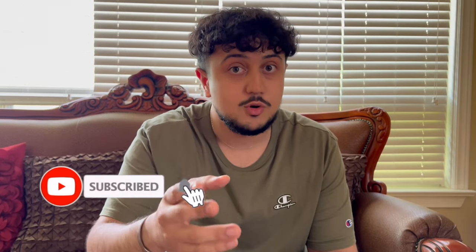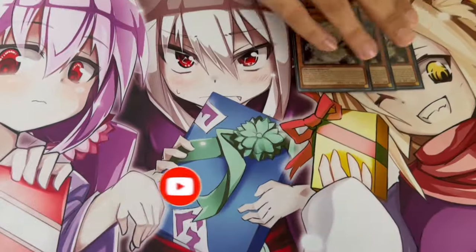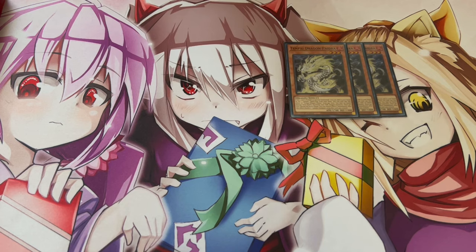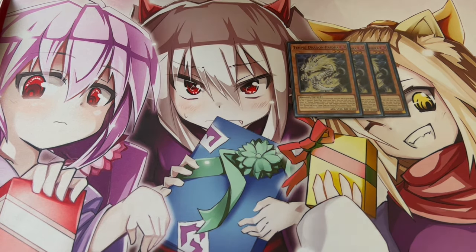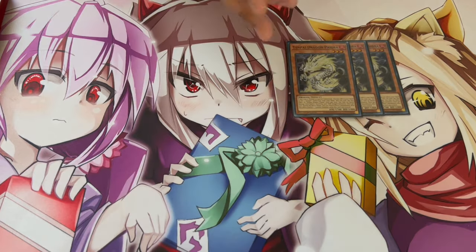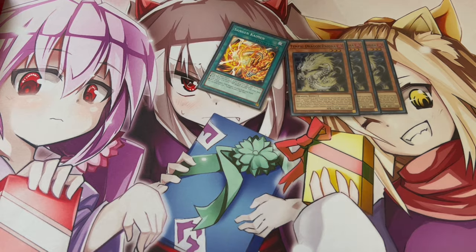Make sure to like and subscribe for more Yu-Gi-Oh content and let's get right into the deck profile. First, three Phaedra. Phaedra is the most important card in the deck — absolutely insane on normal summon or in the battle phase. They all have similar effects where on normal summon or when it attacks, it sets or adds to hand a Sangan spell or the field spell.